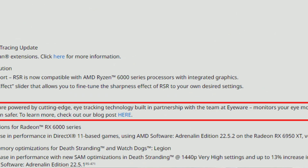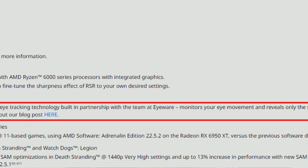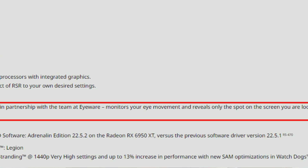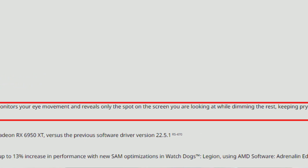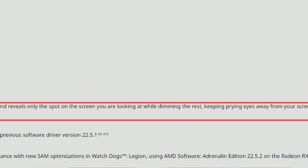AMD Privacy View is a unique software powered by cutting-edge eye-tracking technology, built in partnership with the team at Eyeware. It monitors your eye movement and reveals only the spot on the screen you are looking at, while dimming the rest — keeping prying eyes away from your screen. Basically, it dims the part of your monitor you're not looking at. I don't see much use in this personally, but for some people it may actually be beneficial.